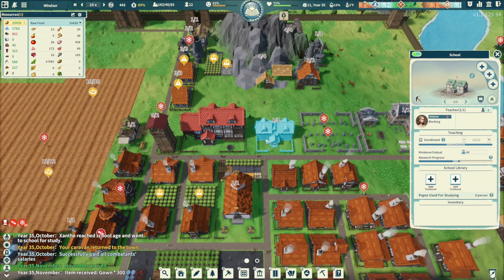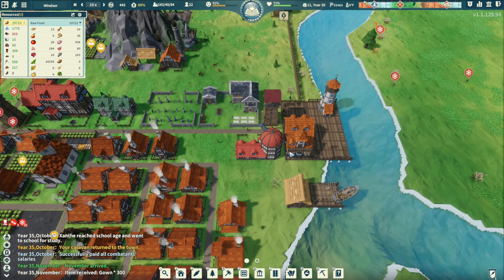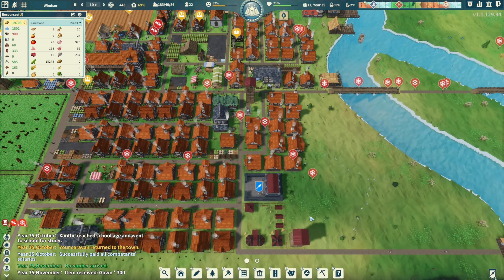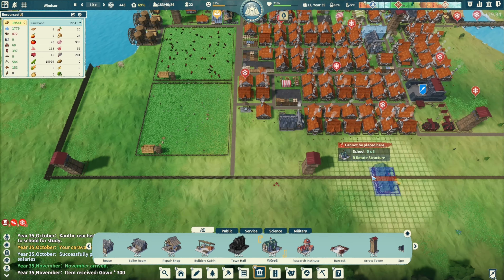I think we don't have much. Checkpoints coming - we need books. We could put some books in the school. This school here is 20 out of 20, this one's 20 too. We probably need another school. How many people do we have - 300? Yeah, we need another school. Let's get another school in here.